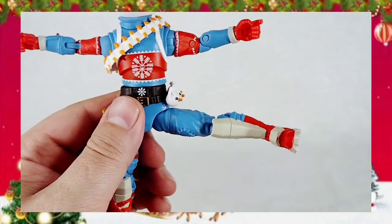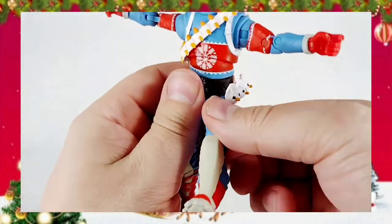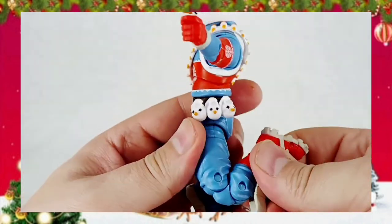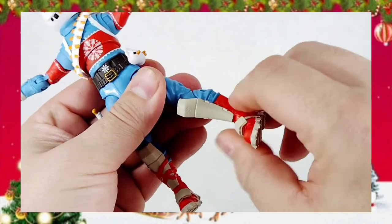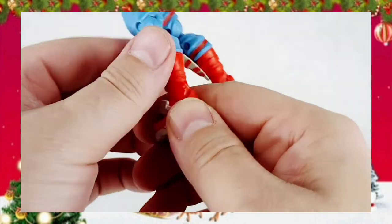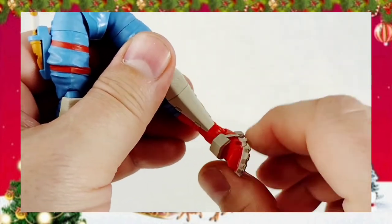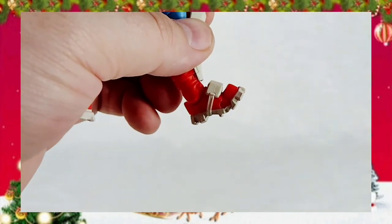Legs are tight as well — come up to there, go forward, go back. Thigh swivel. Double jointed knees with some decent travel. Boot cut where this shin piece is attached to the boot so it turns with the boot. Ankle goes back, ankle goes way forward. Forward facing pin for rocker. Toe articulation.